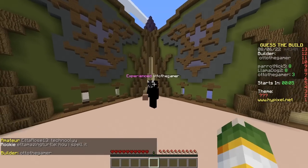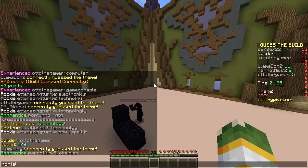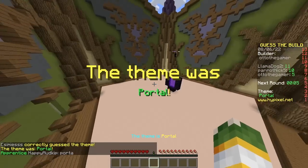Next builder, Otto the Gamer. That's a cool skin. Obsidian. Portal. Just a... Ow! It's just portal? Lucky! I'm cheating. Cool. I'm good. Portal.